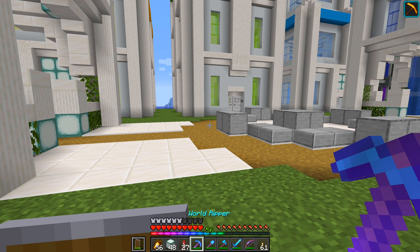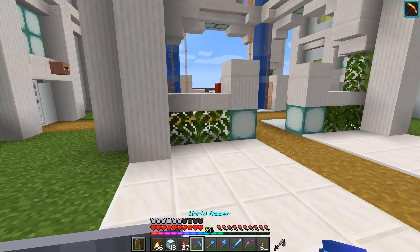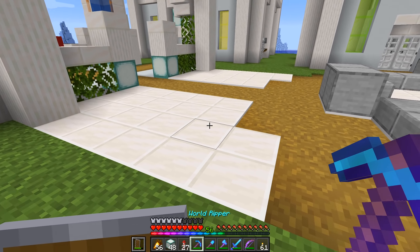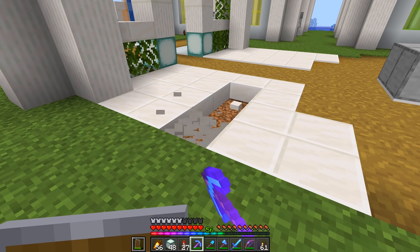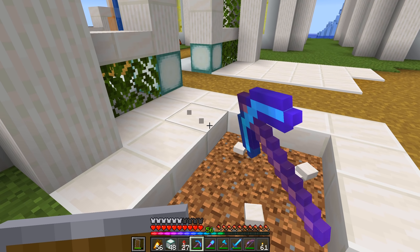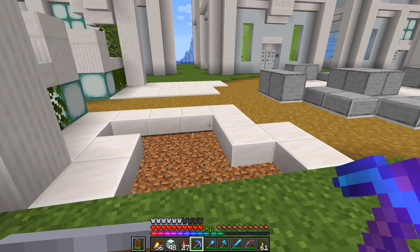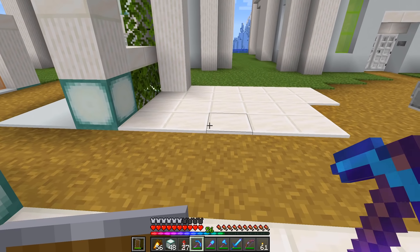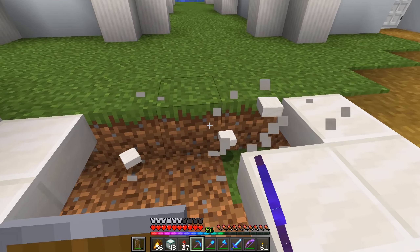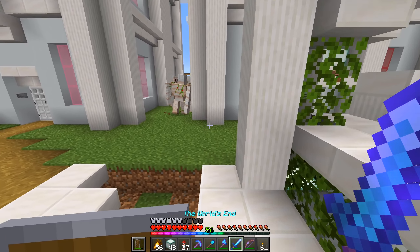Alrighty guys, here we go. We're going to make a bit of a start here. One thing I've come to realize straight off the rip — what if I was to go ahead and use smooth quartz on the inside, and then use the squared quartz for the outside bit as a little bit of a border? I think that could work pretty well.